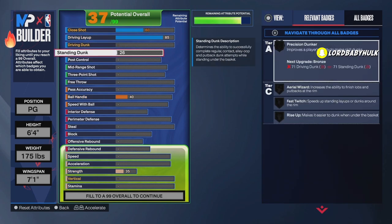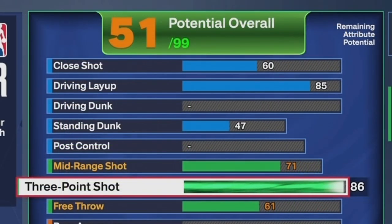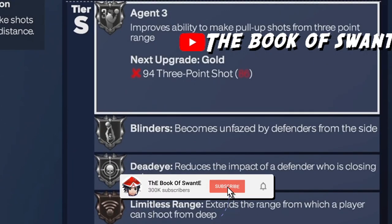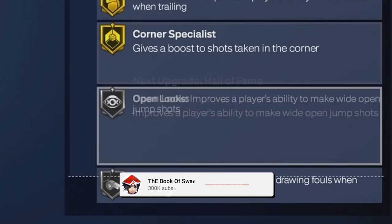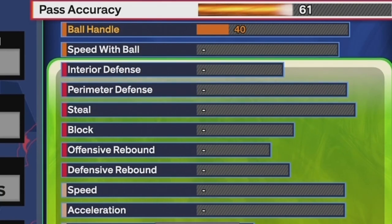If you learn the stand and dunk cheese, you can get busy with it. You still got a high layup, you can still dunk, and you got some size on you to be a two-way. You gon' have a nice little three on you — Silver Agent 3, Silver Blinders, Silver Dead Eye, Bronze Limitless, Gold Catching Shoes, Silver Green Machine, Silver Guard Up, Silver Space Creator, Gold Claymore, Silver Open Looks. Free throw is 66 because you gon' be getting fouled. 77 pass accuracy.